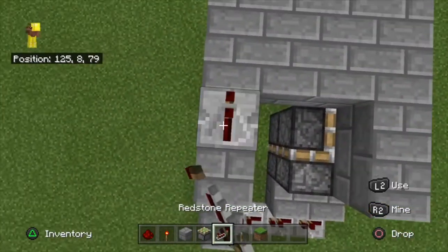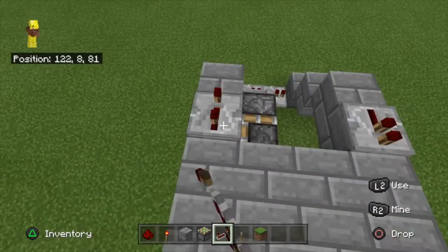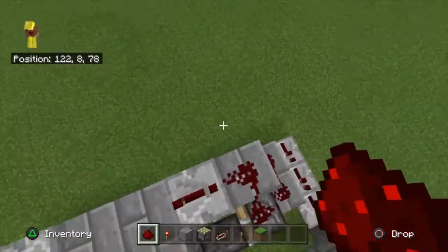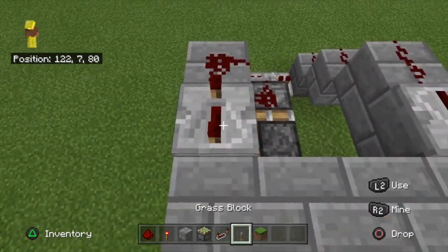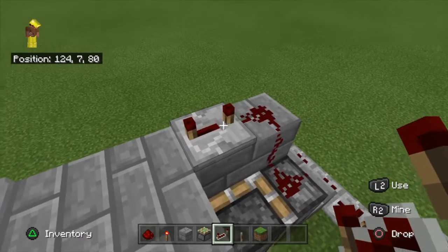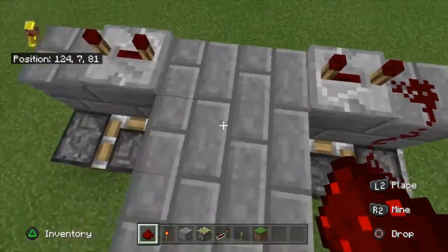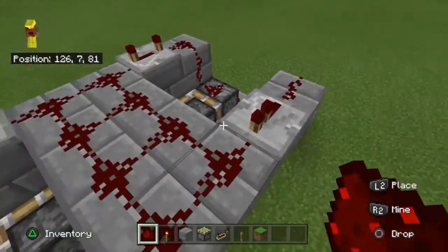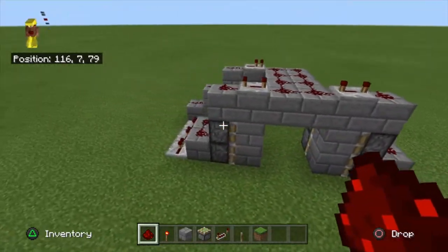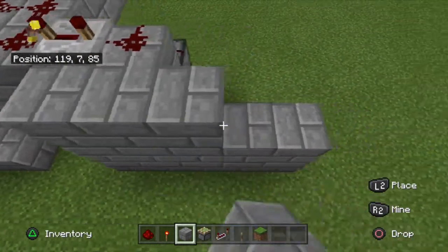Now what you're gonna want to do: you can put this one on one tick delay, but these you have to put on four tick delay, or the pistons will get stuck when you activate the door — some of the pistons will just get stuck. Put down your repeaters at four ticks: one, two, three — and that's also a tick. Then put your redstone there, there, there, and there. Put redstone all the way down the middle until it connects. Do the same on the other side. Let me quickly build the wall to show you how this works.